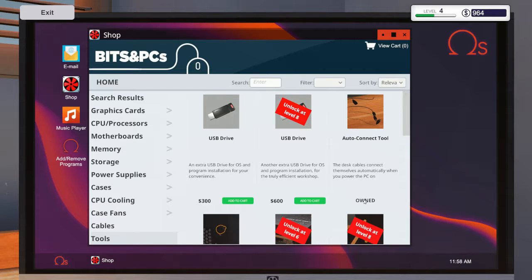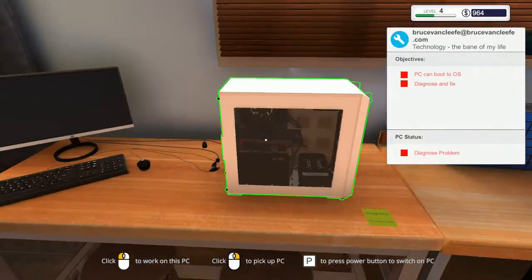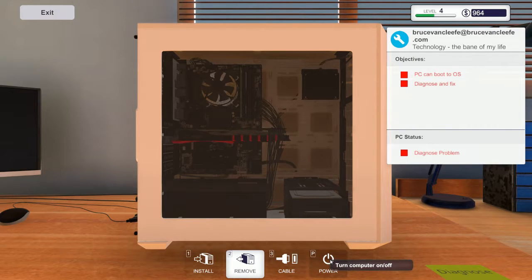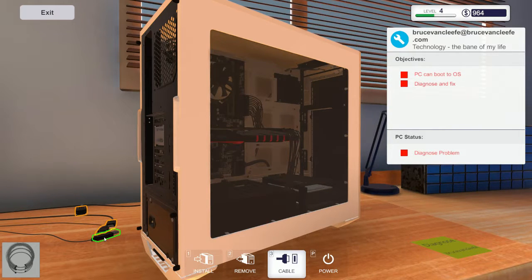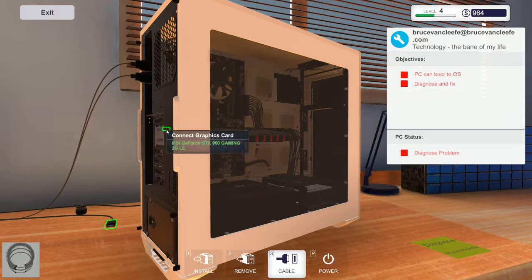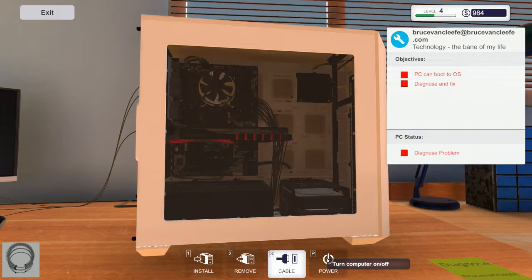Auto connect when you power on the PC. Power on - P - No, it refuses. Do I have to hit cable and power on maybe? That wasn't a good purchase. Oh, actually maybe it's because of the issue with this PC.